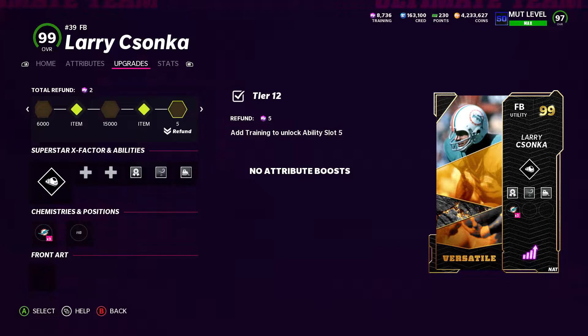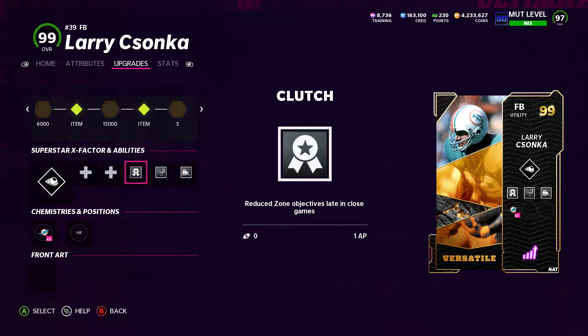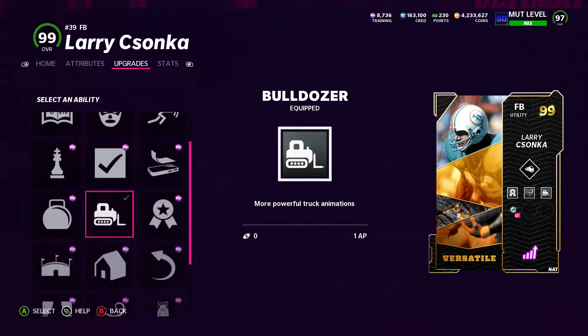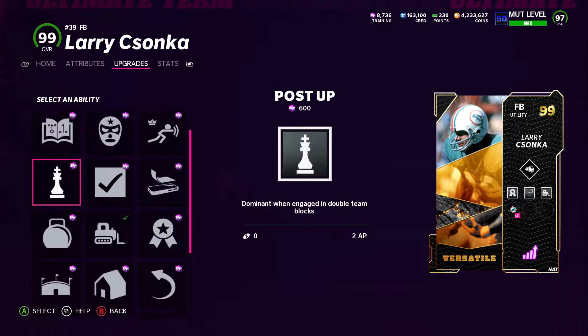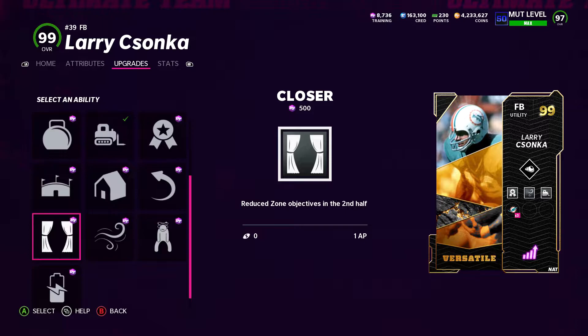For upgrades, we fully upgraded him. We put halfback as our secondary Kim but that boost didn't work. We did freight train on him, also clutch because I wanted to use him late in games, second wind because we wanted to use the heck out of him, and bulldozer for 1 AP. He doesn't get some of the other really good abilities — he doesn't get better catching against middle linebackers. He does have additional hot routes if you wanted to add that, but he doesn't get the other ones, so just be aware of that.